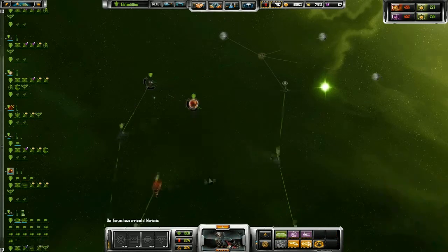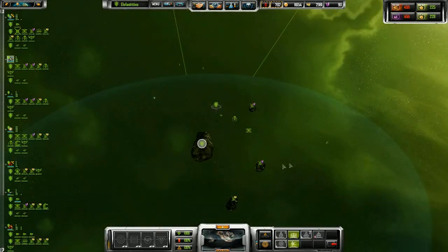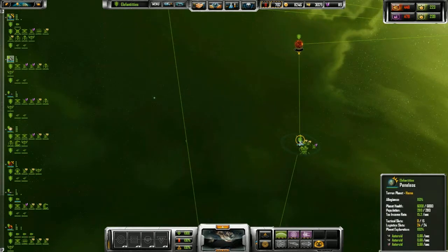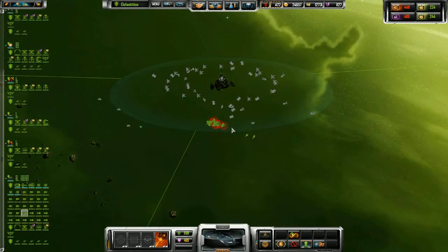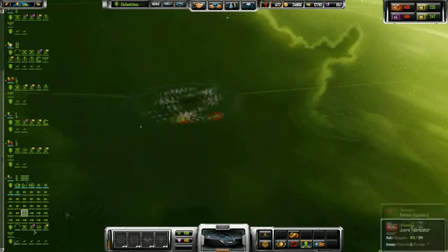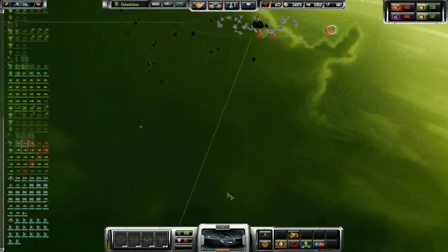Okay, quickly. Not a whole lot's going on here. Alright, did you kill those pirates? No, I'm trying to get a phase jump colonize ship past them. So I built a ton of ships so they could take the hits while I get this slow thing across.